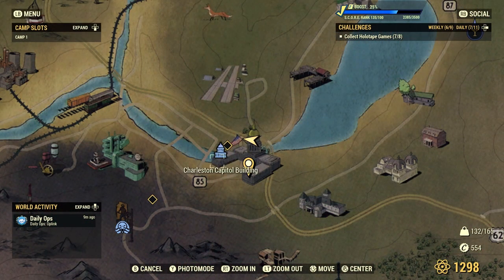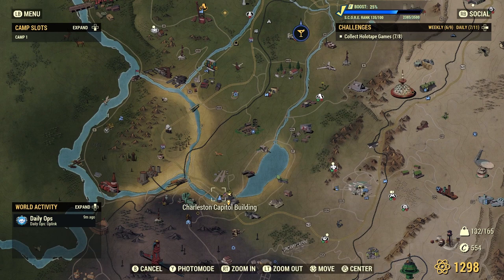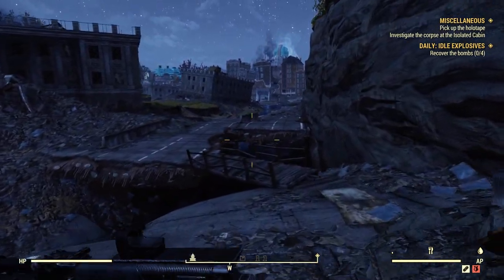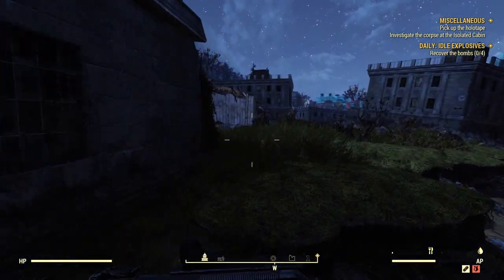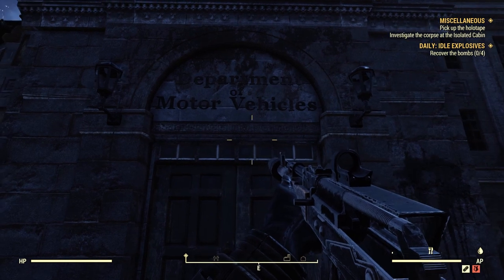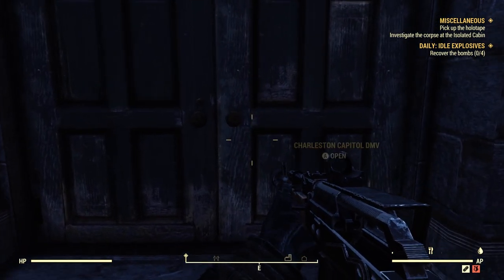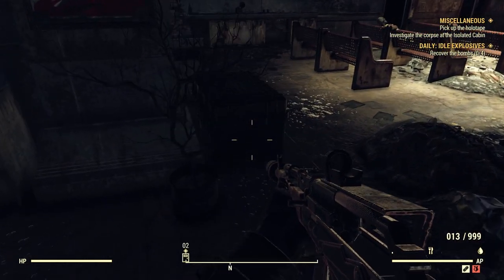Now for the medium water purifier plan, you want to head on over to Charleston Capitol building. It is located just between the forest and ash heap, and directly south of Vault 76. The medium water purifier plan is in one of the most loved locations anywhere in the world — yes, you guessed it — the DMV. Head on inside to the DMV and as soon as you enter, on the left hand side you'll find an overseer's cache. Inside that cache you will find the medium water purifier plan.